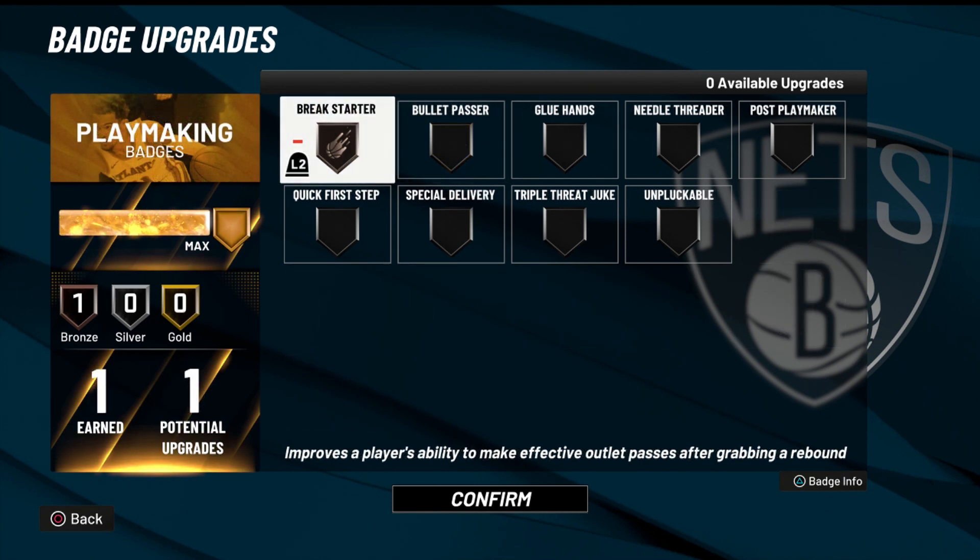Going to the playmaking badge, I only have one and it's a bronze, which is Break Starter. This is particularly for the 3v3s and 5v5s aspects of the game — basically when I do get the board, I'm just going to push it up, and whoever catches it does what they need to do. Either it's going to be an easy layup, easy three, or just resetting the play and everyone gets set up.